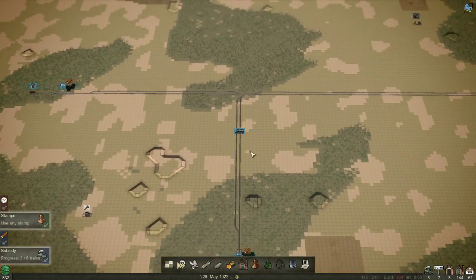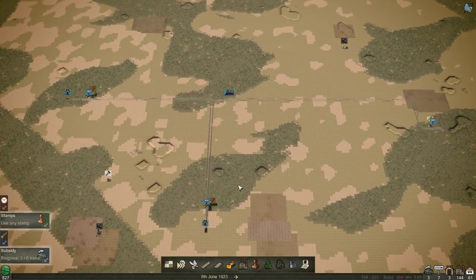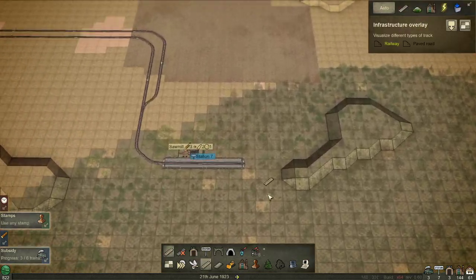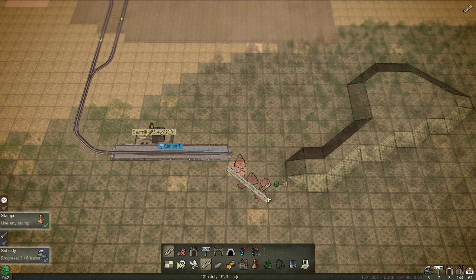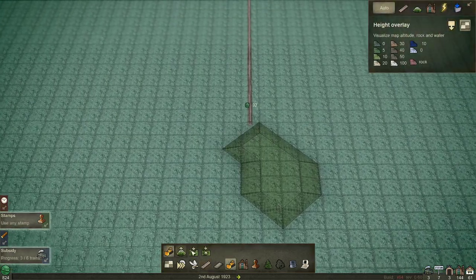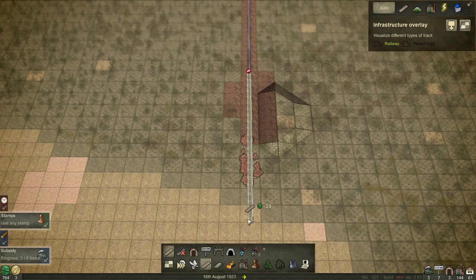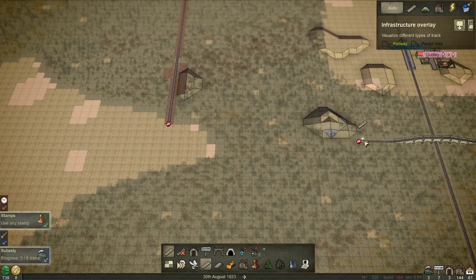Eventually we'll probably have two engines per line, because it's not a long line so it doesn't need to be. What we'll do now is start working on the next one. Sometimes it doesn't like to follow the logic of the game, so sometimes you just have to build in stages — which is fine, we're not in a rush here at all.